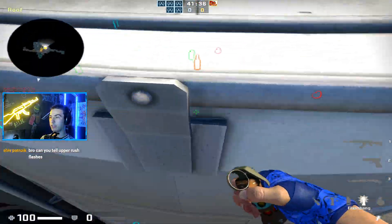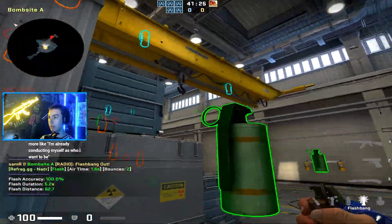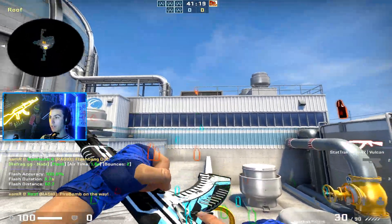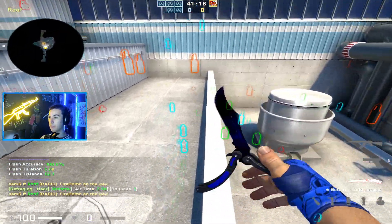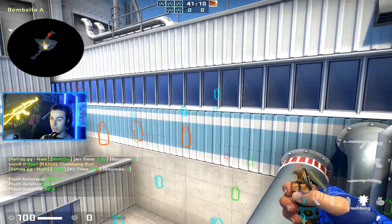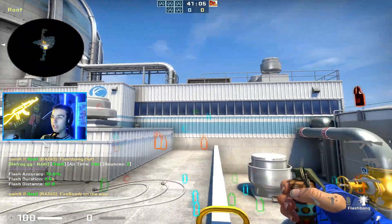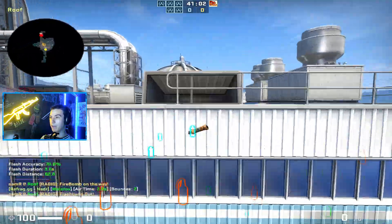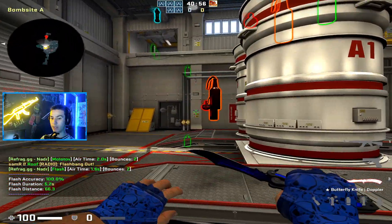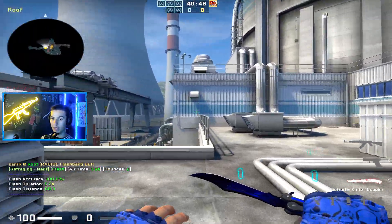If you want to rush, here are some really good flashes. This one lands on the rafters and doesn't blind your teammates coming out through squeaky. So if you're the guy mollying roof, you come here, molly roof, come over here, jump on the pipe, and then throw these flashes — you can just spam them, they won't blind your teammates. That's good for squeaky rushes. If you're doing a hut rush, you just come here and majority of your teammates are coming out hut — you throw flashes exactly like the molly lineup and those land in this area without blinding your teammates swinging site. Switch them up based on where your teammates are going — squeaky or hut.